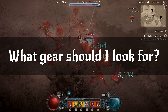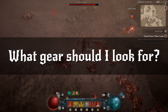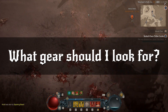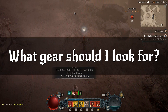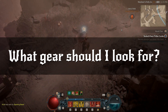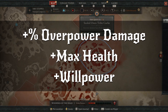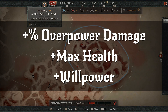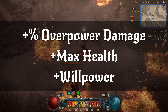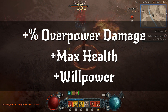What gear should you prioritize during the leveling phase? My answer is: don't worry about most things, don't waste time micromanaging or optimizing gear. All you care about are these stats — overpower damage, maximum health, and willpower. Get gear with the biggest values on those and just keep leveling. You're going to swap items very frequently at this point and there's really no point optimizing anything.